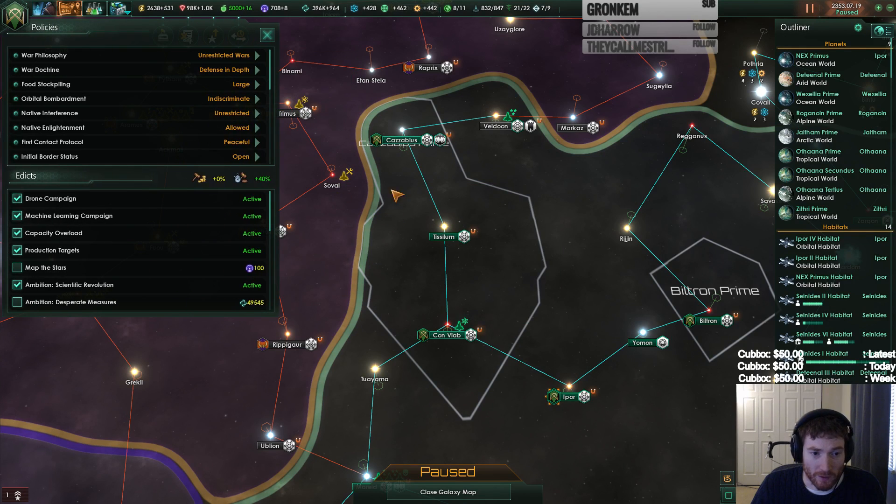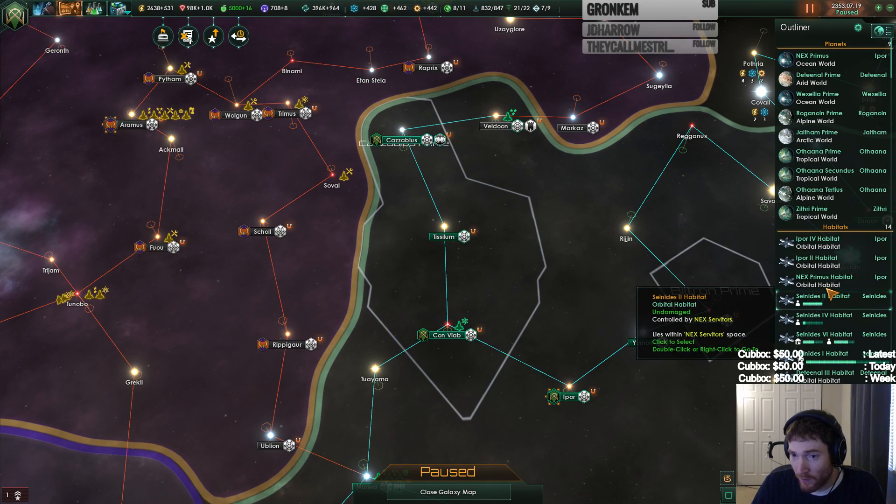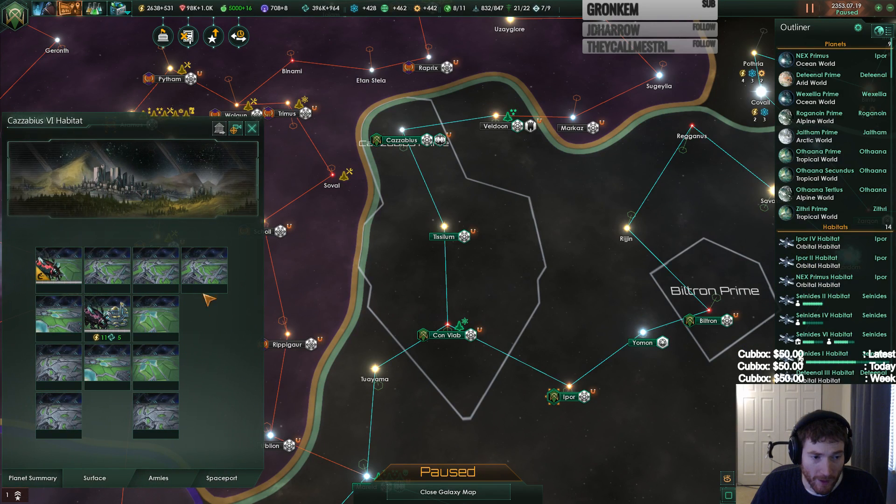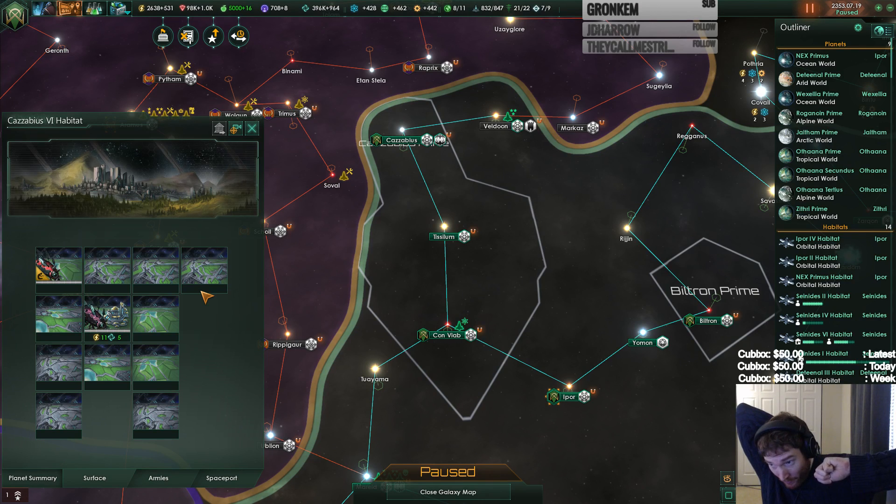Leader gained a level. Edict expired. Do we have a new world available? I thought it was in here. Yeah, we do have a new world — it's just sitting there. I think this is going to be another one we populate.